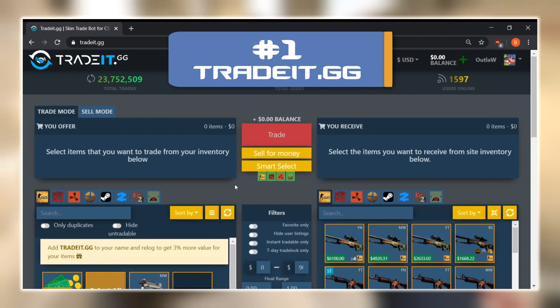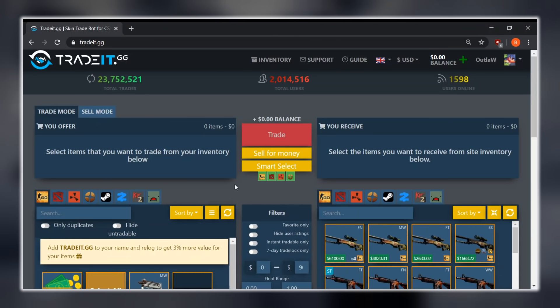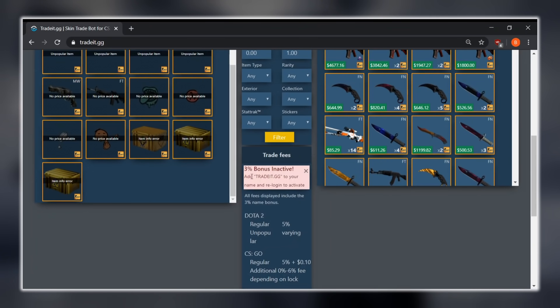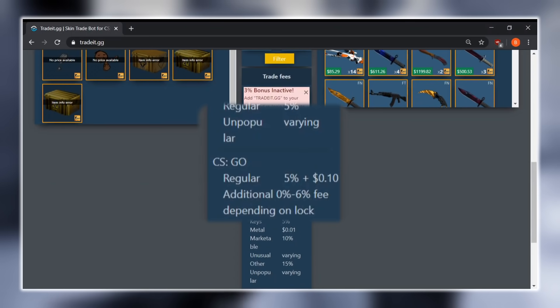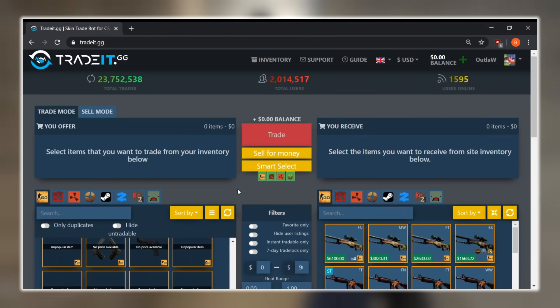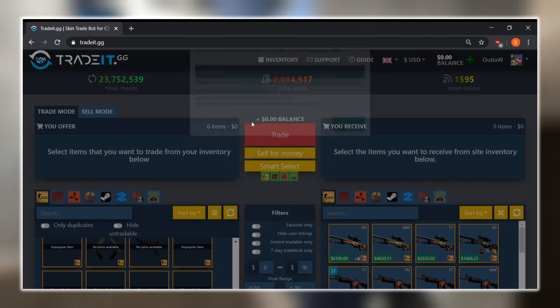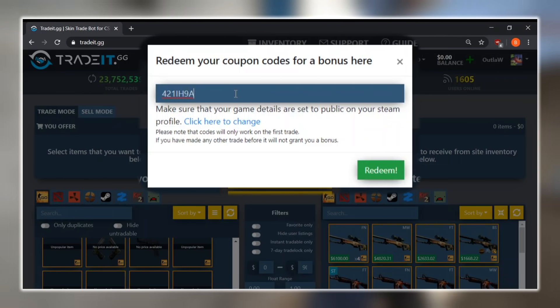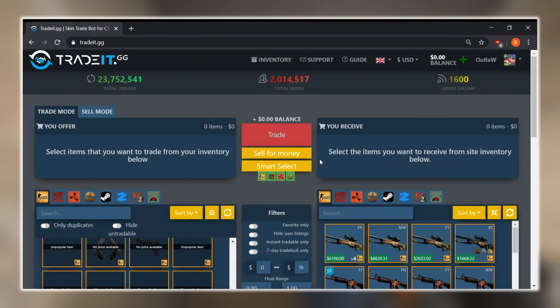Last but certainly not least, at number 1 we have Tradeit.gg. There are a ton of reasons why I give Tradeit the number one spot, but to start off they only have a 2% commission fee on their site as long as you use their name in your Steam name. You can reduce the 5% fee all the way down to 2%, which is pretty much the best commission you can get for any CSGO trading site out there. I also have a bonus code for you guys — go to 'Redeem Code' and enter 421IH9A, which will be on screen and in the description.